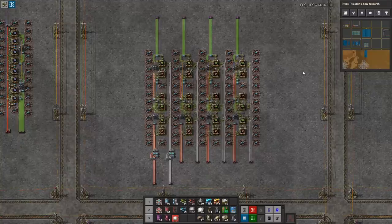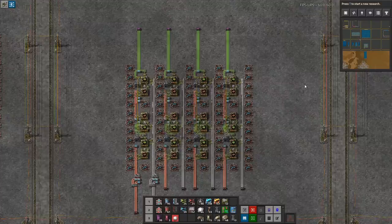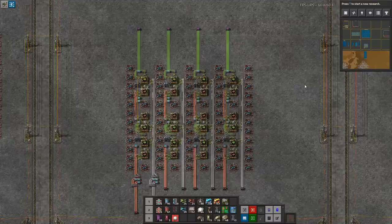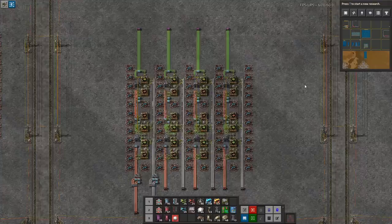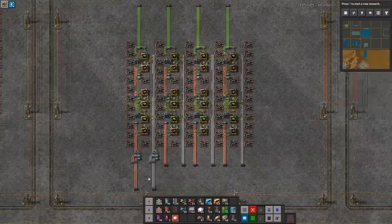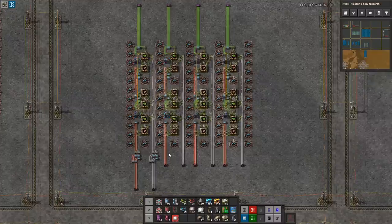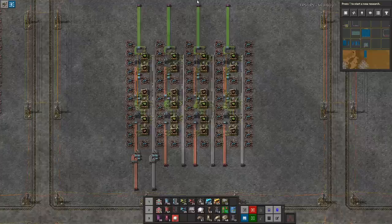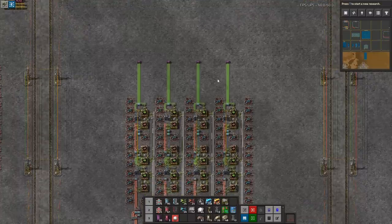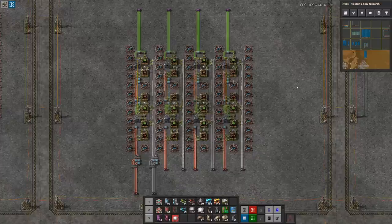I have similar builds for red circuits and blue circuits, but I'll cover those in separate videos so each one focuses on a single build — no need to scrub through a video to find the one you need. One notable difference from my bus-style builds: here I take inputs on one side and outputs on the other side, rather than inputs and outputs on the same side. In this late-game context I imagine trains delivering raw materials on one side and picking up finished green circuits on the other.